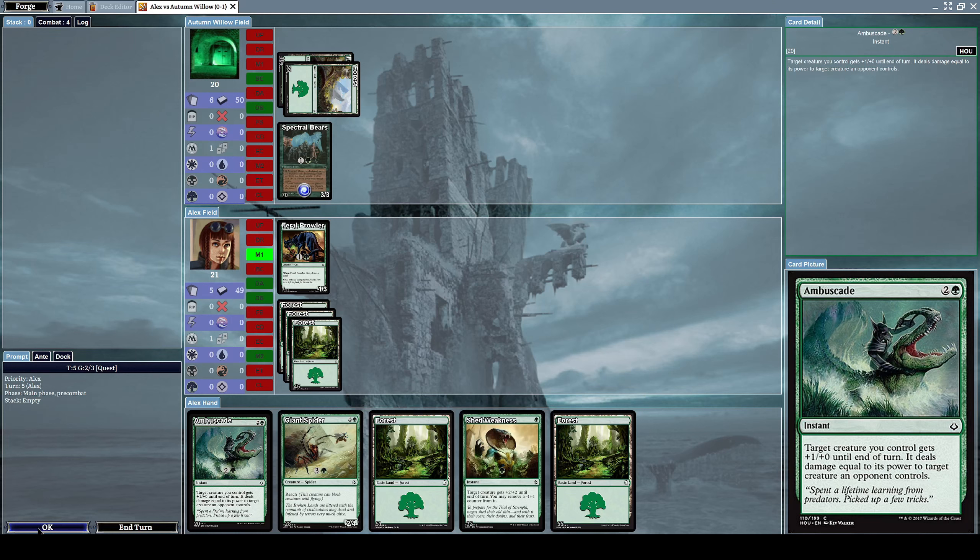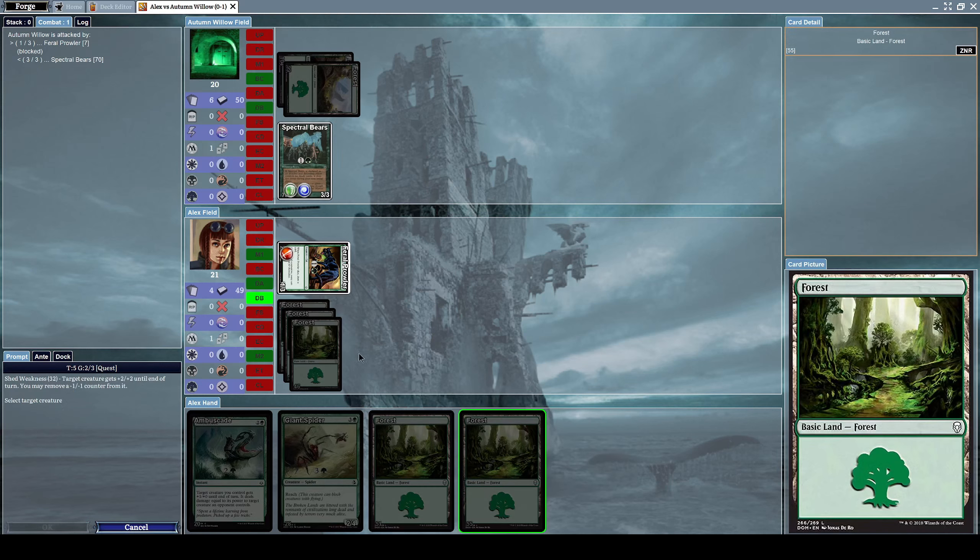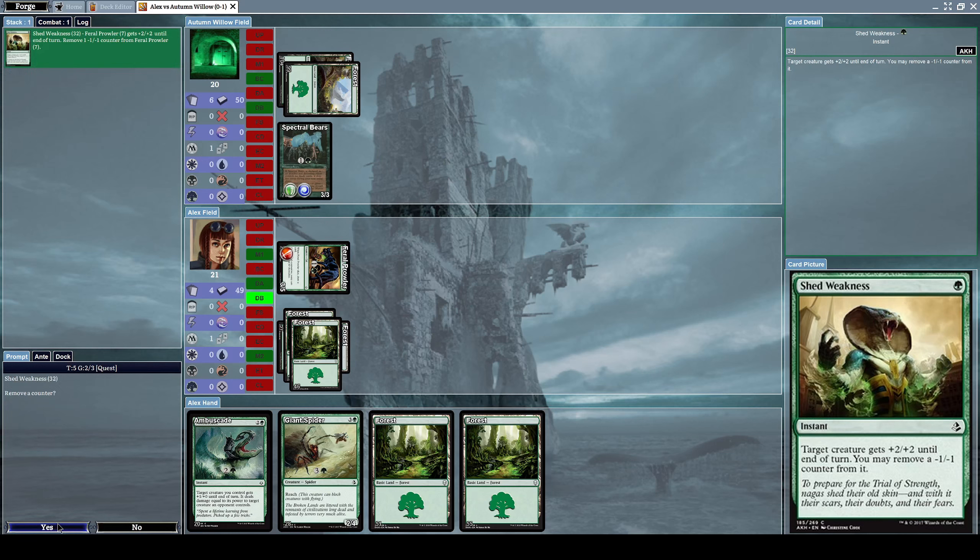Let's just attack him — alpha strike. He blocks with his Spectral Bears as expected. Normally my Feral Trawler would die because it has 3 toughness and his Spectral Bears has 3 power — enough to kill it — while his Spectral Bears survives because it has 3 toughness and my Feral Trawler has only 1 power. But I can cast Shed Weakness right now as an instant to boost my Feral Trawler's power: +2/+2 makes it a 3/5, strong enough to destroy his Spectral Bears which has only 3 toughness. Let's do that — we destroyed his card.